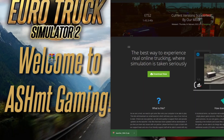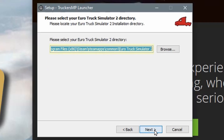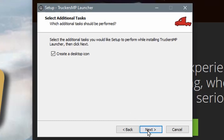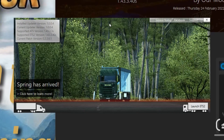Run the file in the installation portion and verify that TruckersMP is being installed under the correct directory — your Euro Truck Simulator 2 directory — which can be found in Steam when you click on Properties and Browse Local Files. After following all these steps, joining one of the TruckersMP public servers should be as easy as a few clicks.